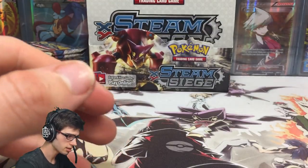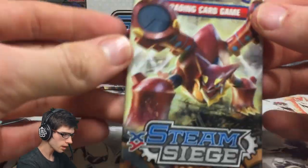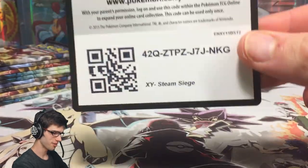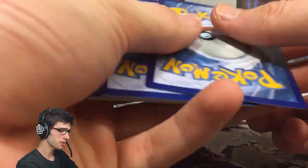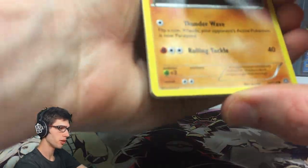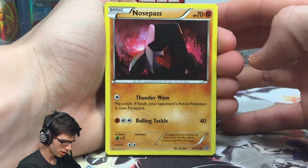We also got a Volcanion in this pack. If you guys want to see some Volcanion goodness — no spoilers intended — be sure to go check out part one of this booster box. It was insane, the pulls were absolutely wild.